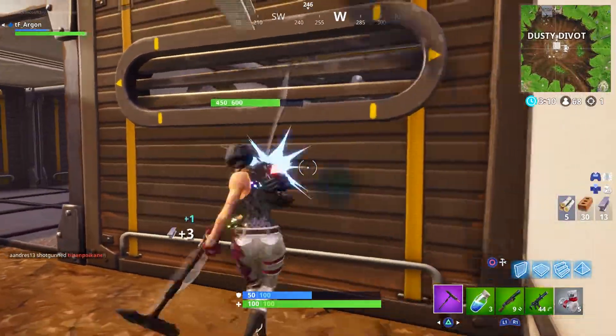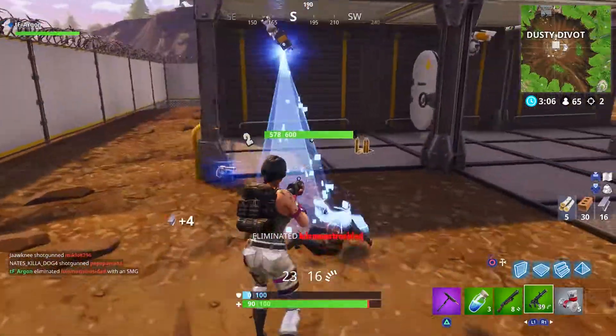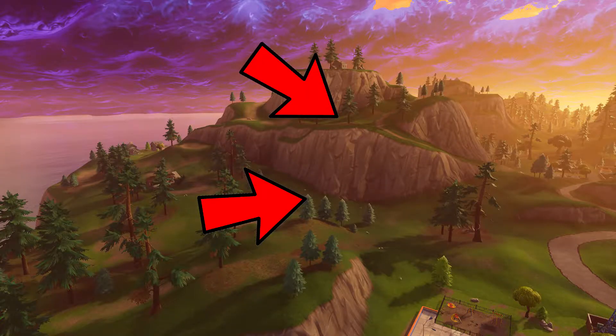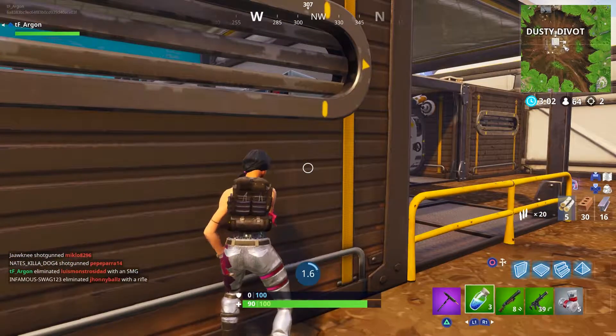The first hard challenge is to search between a playground, a campsite, and a footprint. On the west side of Greasy Grove there is a building — a little house that's been smooshed — that looks to be a footprint. That's the area you're looking for. You can see it on the map right around here, which is probably where we expect the battle star to be. Once the challenges release we'll know the exact location.